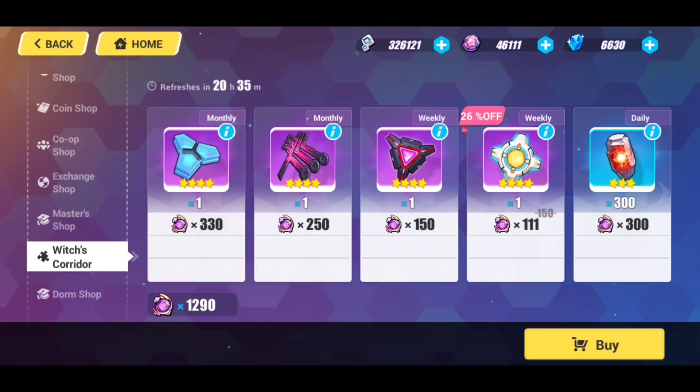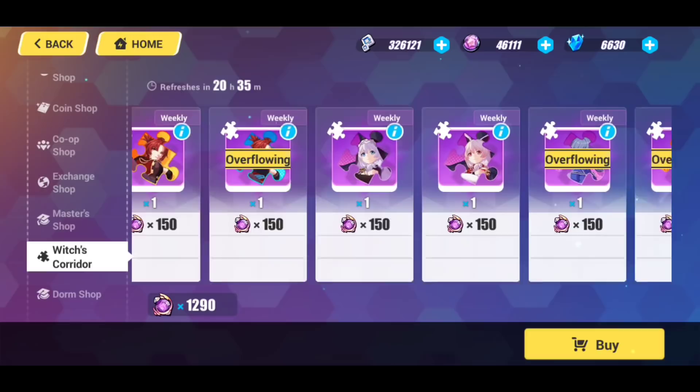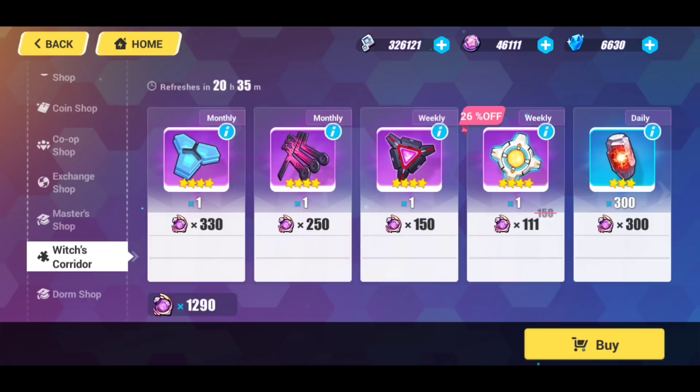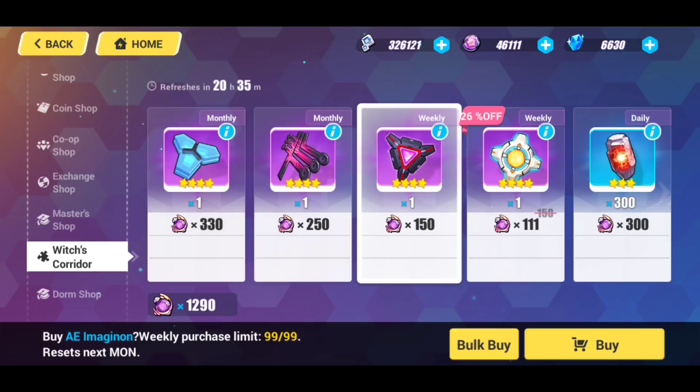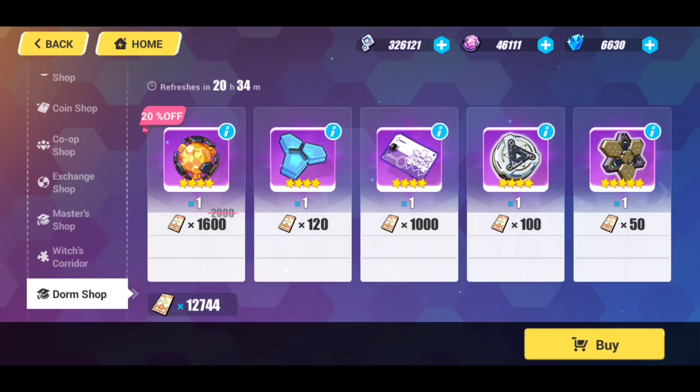The Witch's Corridor — being able to convert those overflowing Valkyrie fragments into Witch's Orbs can get you some really good stuff here. I've been hoarding the Witch's Orbs rather than using them to triple S rank another Valkyrie. I hold onto the Witch's Orbs strictly for these materials — specifically the Advanced Skill Material and the AE Imaginon. If I need them, I can grab them here. It's another avenue I'm holding in reserve while preparing for version 4.0.